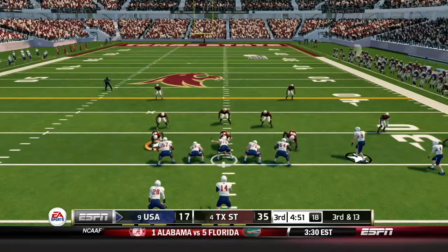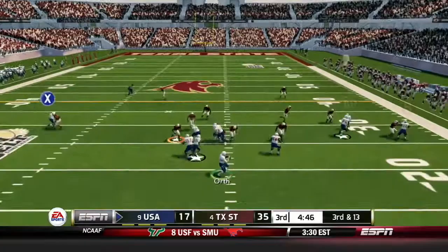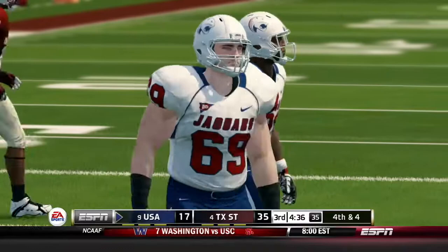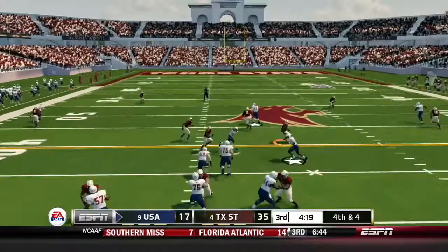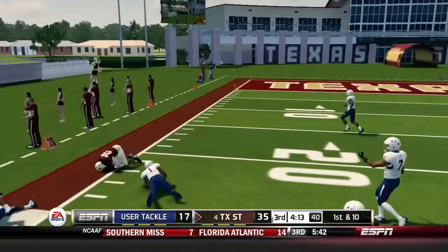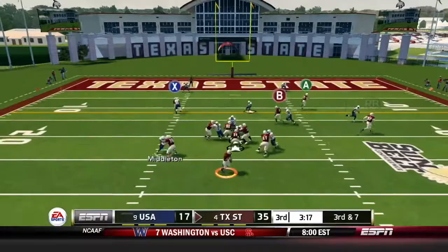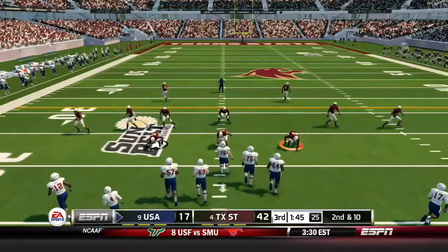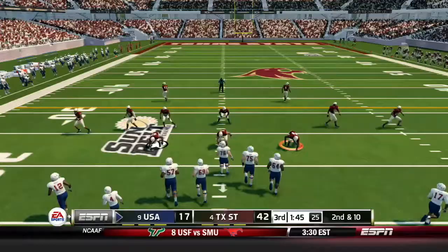Third and 13 on the ensuing drive for the Jaguars, in danger of letting this game get out of hand. A screen to Johnson gets about 9 yards, setting up fourth and 4. Down by 18, they go for it. Harris was right at the sticks but called down inches shy — another turnover on downs. Texas State then leaves the tight end wide open down to about the 2. Handoff up the middle — touchdown Texas State. Now it is 42-17 and this game has gotten out of hand in the third quarter.